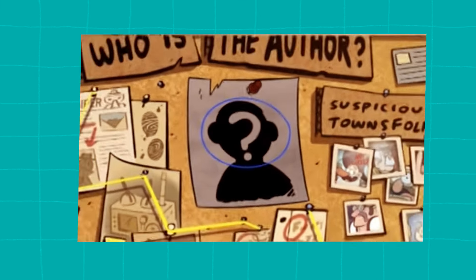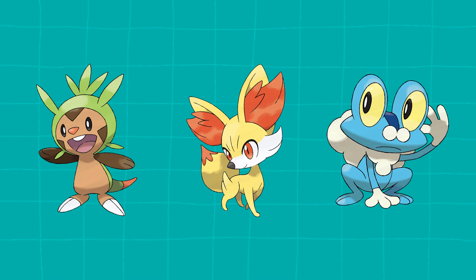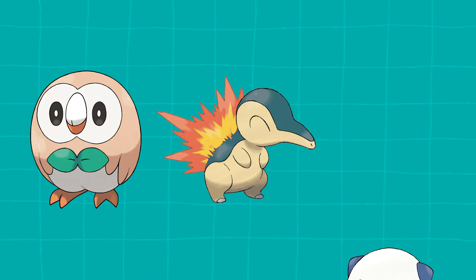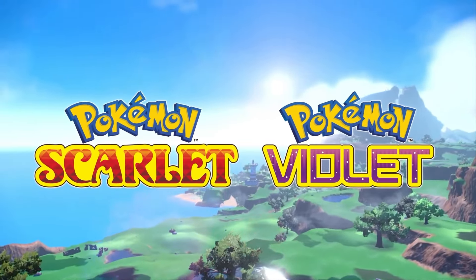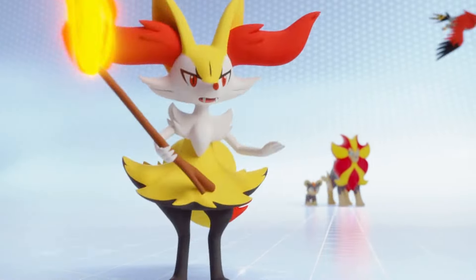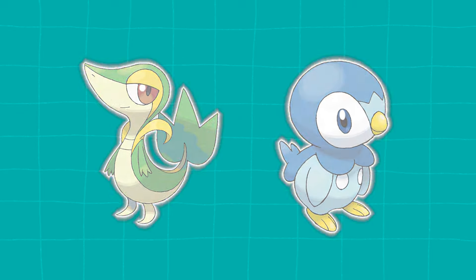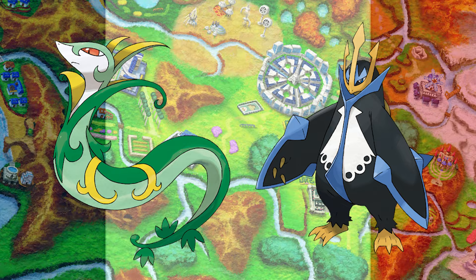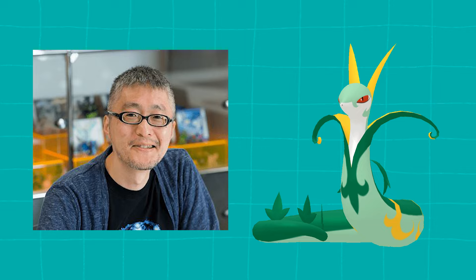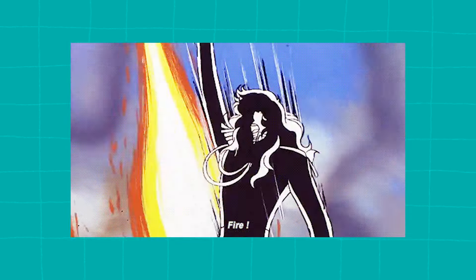Now we're going to be getting into some real speculation with what starter trio we'll be getting at the beginning of the game. If they're not Chespin, Fennekin, and Froakie, then what Pokémon could they be? We can rule out Rowlet, Cyndaquil, and Oshawott, since they got regional evolutions in Legends Arceus, as well as Sprigatito, Fuecoco, and Quaxly, because we just got a whole game about them with Scarlet and Violet. You've probably heard a ton of people say that Snivy and Piplup will be our grass and water starters, and I can't really argue with that. Their evolutions, Serperior and Empoleon, both have major French inspirations in their designs that would make them perfect starter candidates for a Kalos game. Ken Sugimori stated that Serperior is based on Lady Oscar from a manga called The Rose of Versailles — she's a commander in the Royal Guard during and directly after the French Revolution.